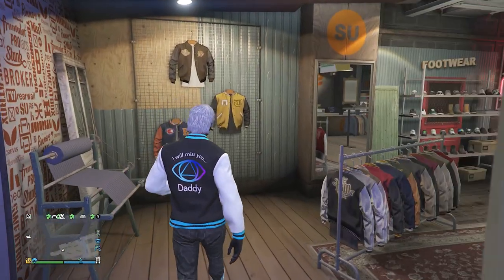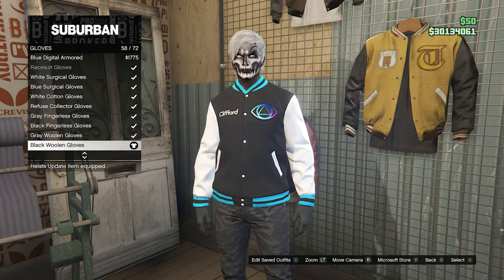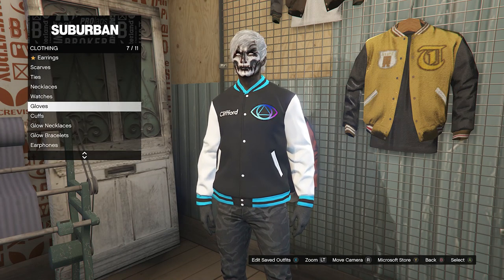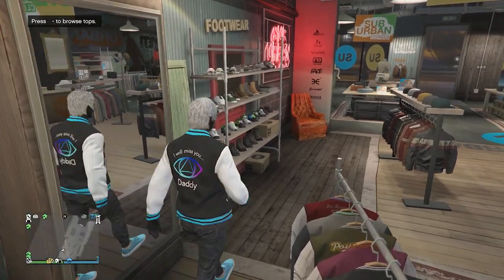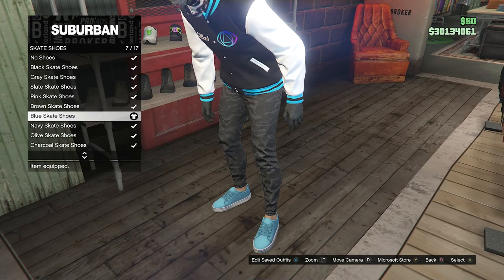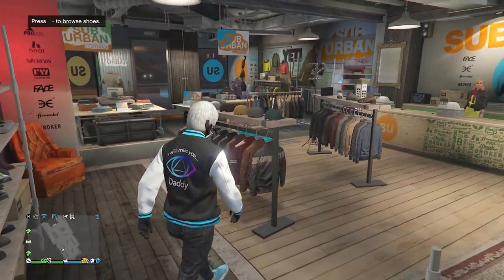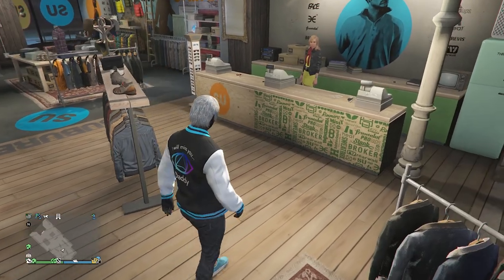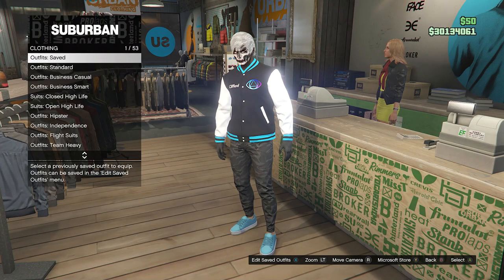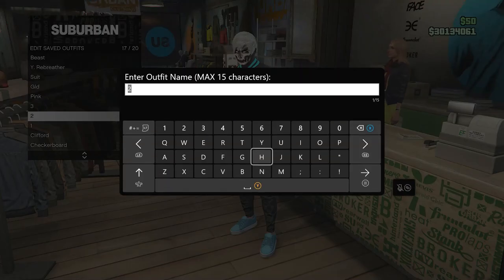Head over here to your accessories, go to gloves on slot seven, and equip the black woolen gloves on slot 58 — that's all for the accessories. After that, head over here to your shoes, go to skate shoes on slot three, and equip the blue skate shoes on slot seven. When you've done this, back out of the shoes. We're going to worry about the helmet later because it's going to come off anyway. For now, walk up to the front counter, hit edit saved outfits, and save this outfit on whichever slot you want.